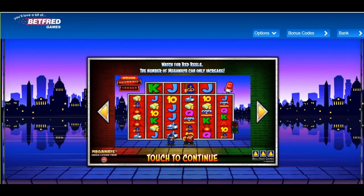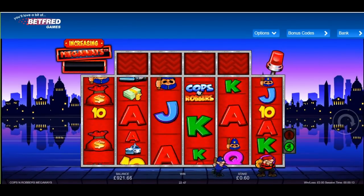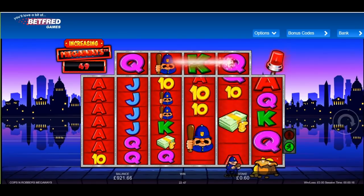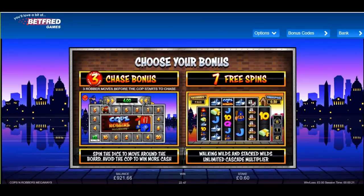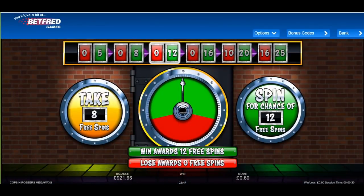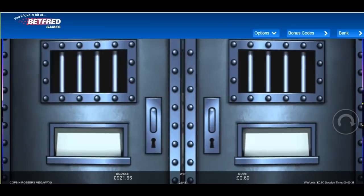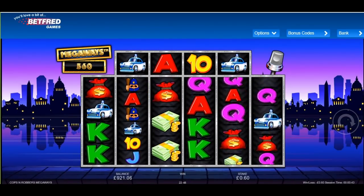Cops and Robbers Megaways is the next one. The miscreant managed to evade the constable so we got a bonus as a result of that. Let's try the free spins and maybe gamble up to 12 — I haven't been in a gambling mood today. Let's try and get to 12... and it's lost. Well that's annoying — so no bonus there then.